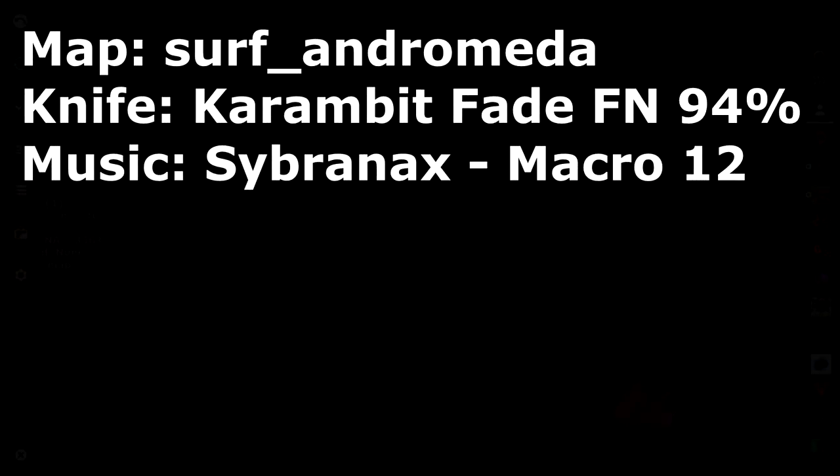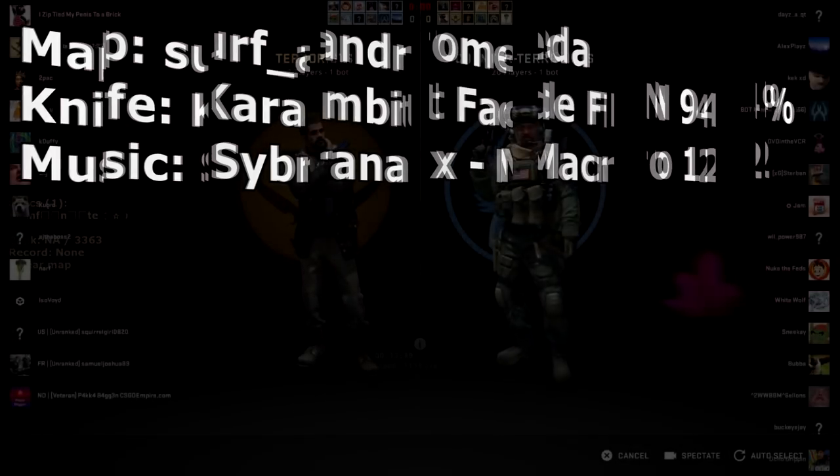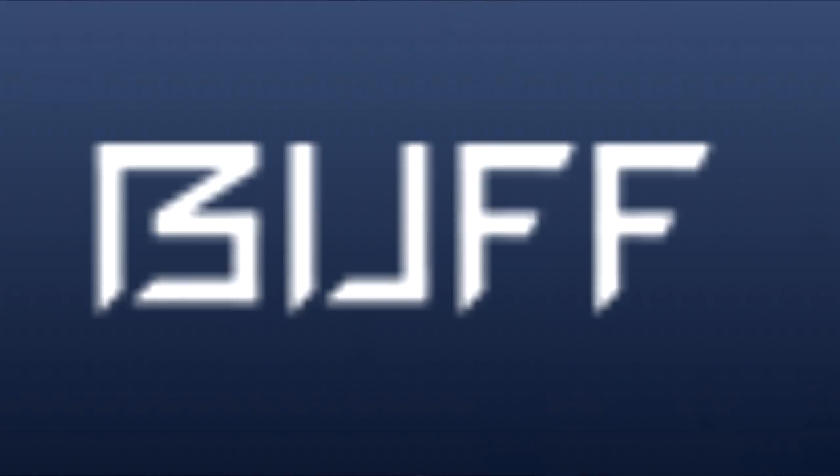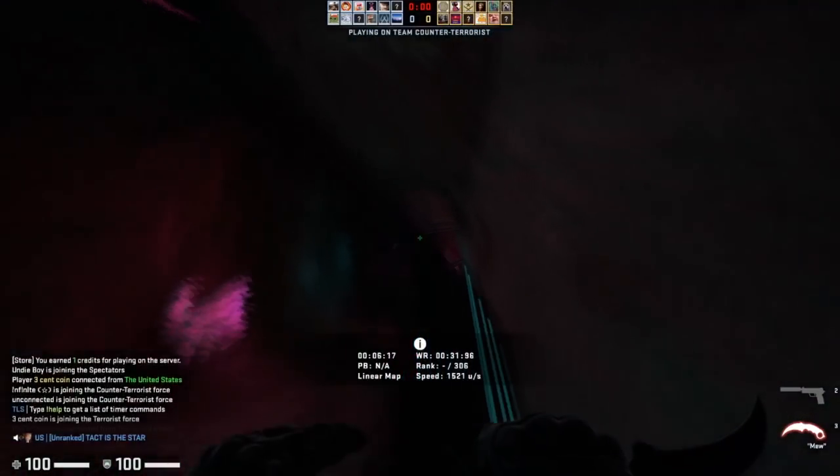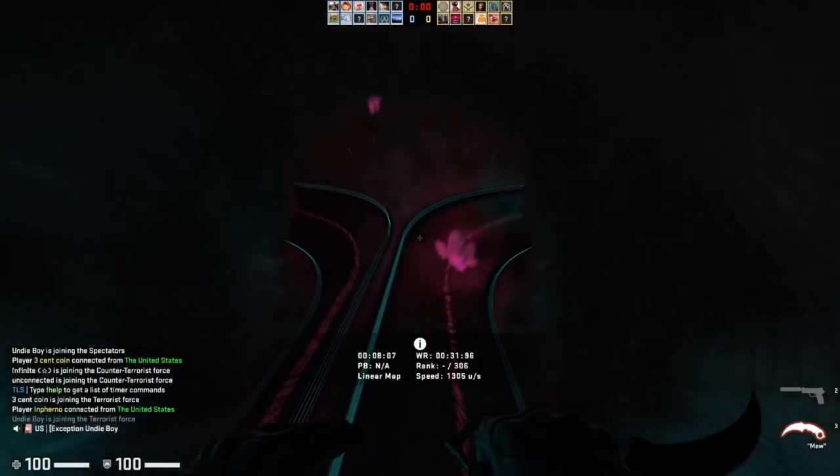Hello everybody, welcome back to another video. My name is Nalo and today we're going to be talking about a website called Buff. Buff is a Chinese website — it's a third-party marketplace for CSGO, just like we have Skin Baron and Bitskins on the American and international side of things.